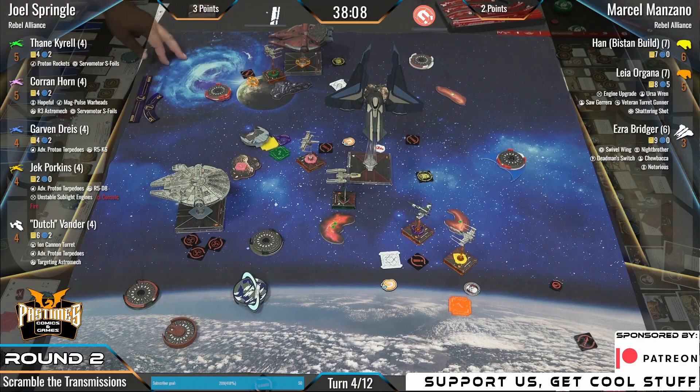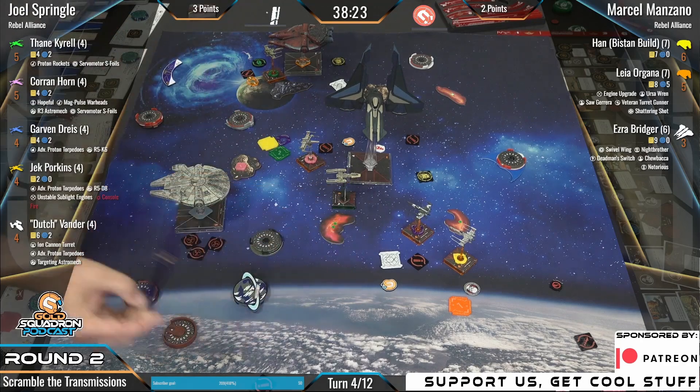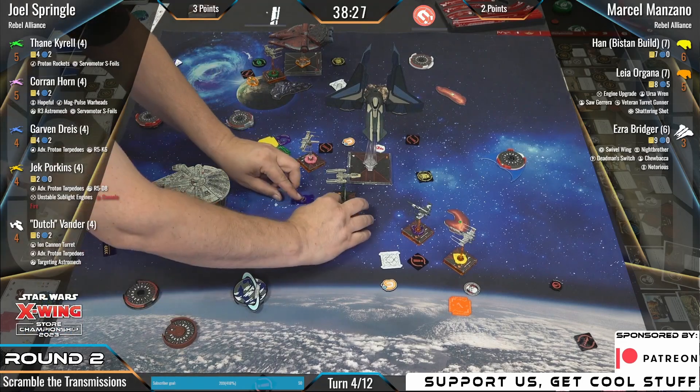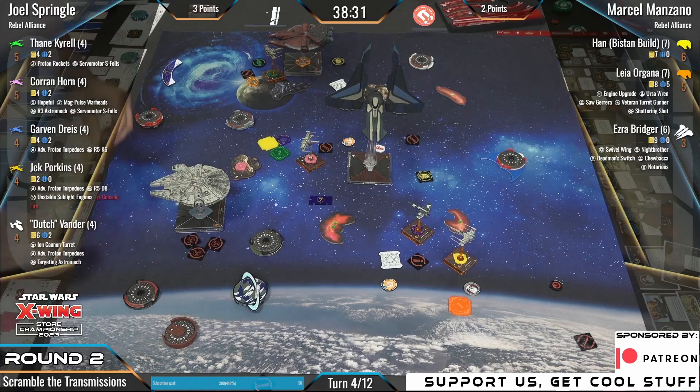That's not going to clear — Leia just parks. I'm not sure if Thane is going anywhere either. Thane really wants to fire a proc — he'd love to, but he can't. Just gets blocked again. Corrin's still got a ton of locks on him, which is awesome. Only gets his ability once per turn.